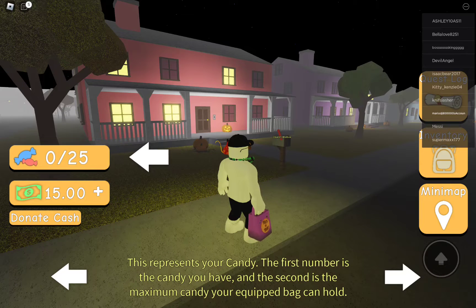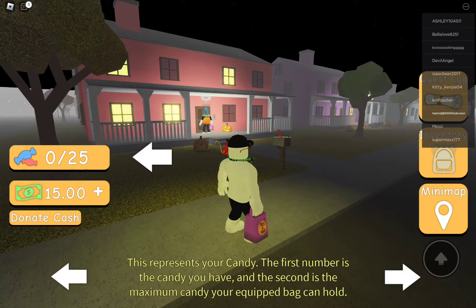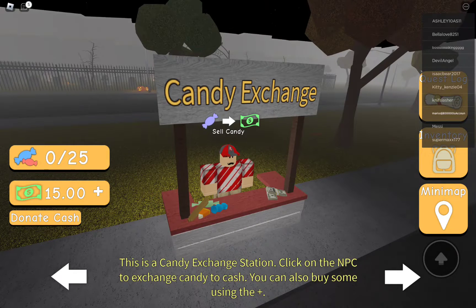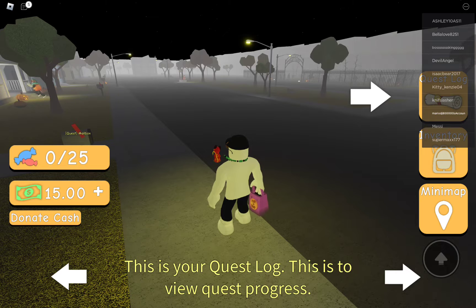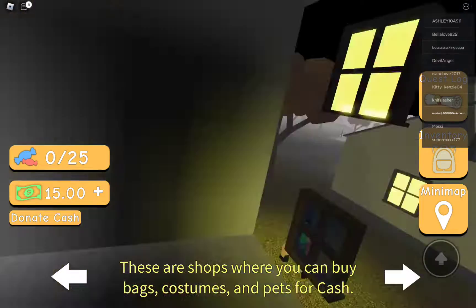This represents your candy. This represents your path. You earn tasks by changing your candy up at candy change stations or by completing quests. You can also buy stone using a quest. This is a quest - it helps you so you can always make a lot of progress. This is your travel wand. This is your quest wand. Inventory, pets, mini-map, shops.